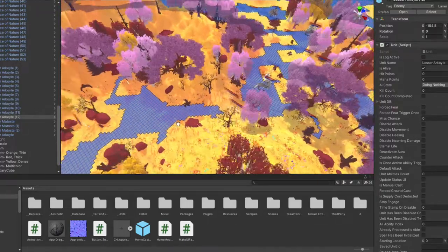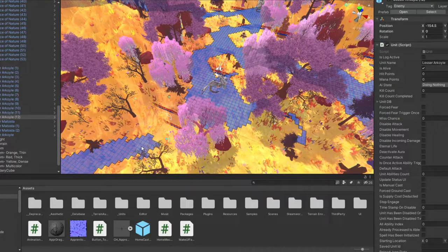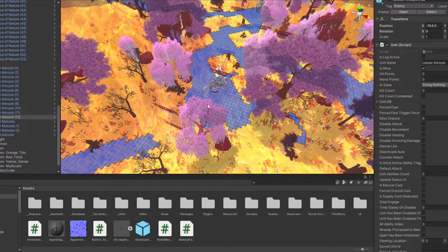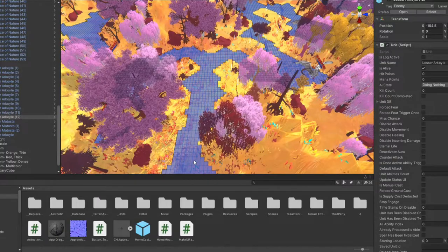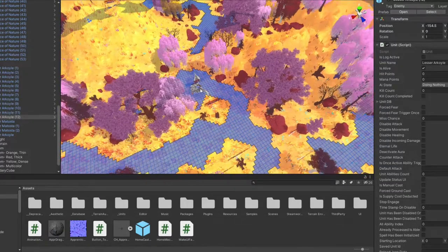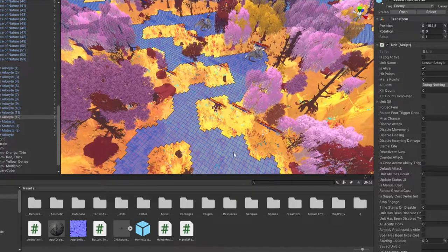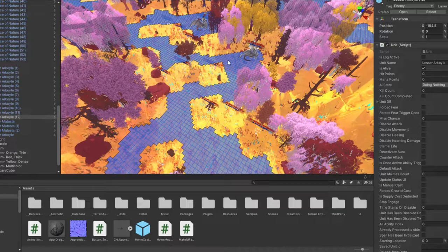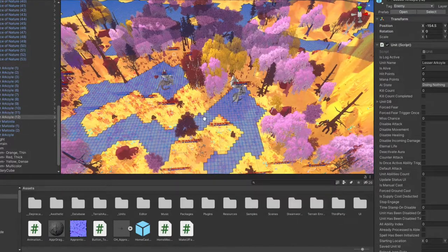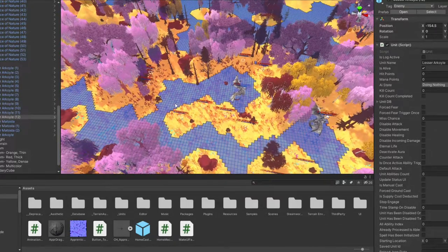Coming up through the Lesser Matasta area, in this section I actually moved these way up — they used to be about here. I moved them up so they're right next to him, so that as soon as you come up to about vision of these and are able to attack it, he's just going to be right there ready to attack you. The same thing kind of goes for the other side — you come up through here and you're going to immediately get ambushed. I kind of made it a little bit more rigorous, pushed this one out, added another one here, and pushed this out a little bit more. And I threw some more random nature over here and blocked this whole area off.